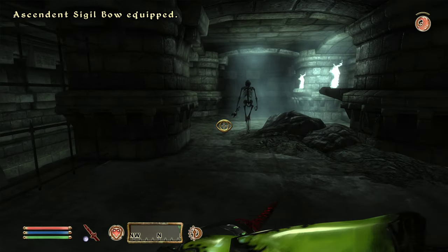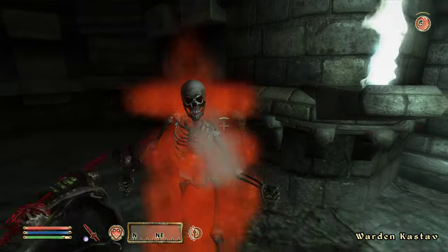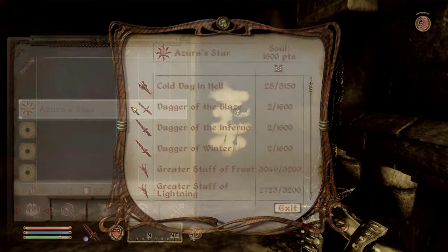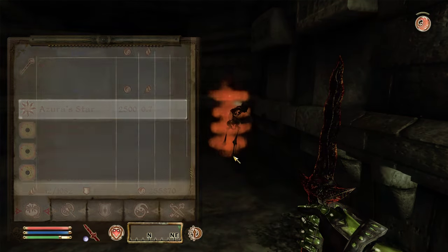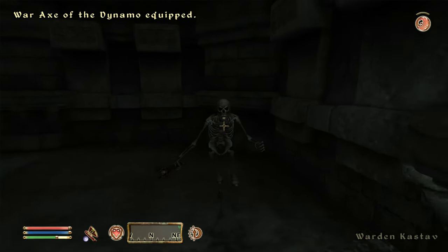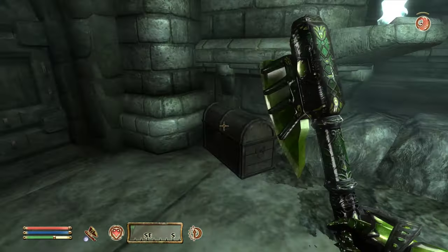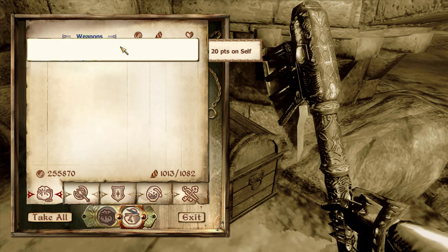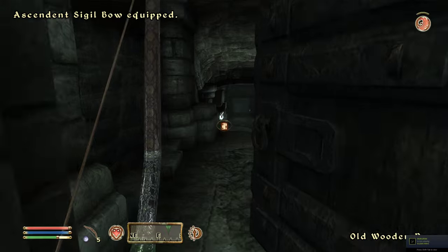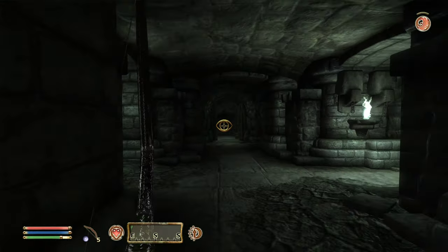There's a normal skeleton — and oh, who is Warden Kastav? Take his soul. Warden Kastav's Key. Strong and weak potion of healing — it was a hard chest, we could have done it ourselves, that's a shame. Keep going. A Gloom Wraith right there — it doesn't really see us.